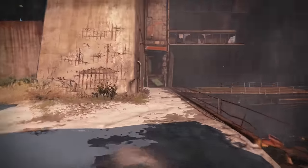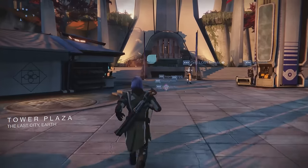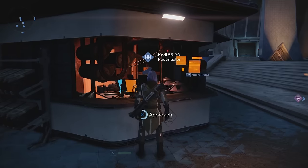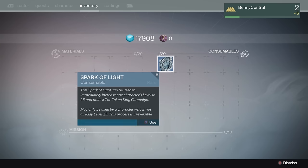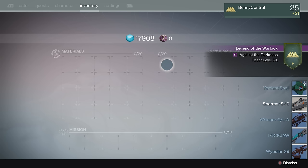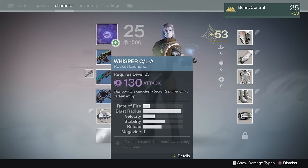Now once you've made your class, you will have to quickly blitz through the tutorial mission until you get to the Tower. Once in the Tower, you'll need to go over to the Postmaster who will have the Spark of Light for you. I already collected this on my Titan, so I put it in my vault. Then once you have your Spark of Light, all you need to do is use it and boom — you're level 25. You also get a load of awesome gear so you don't have to worry too much about getting absolutely destroyed by The Taken.